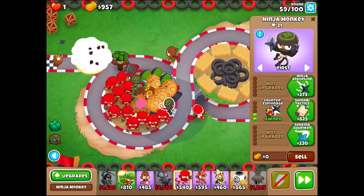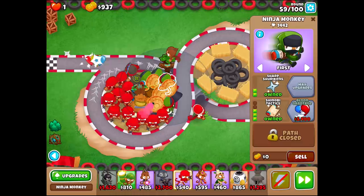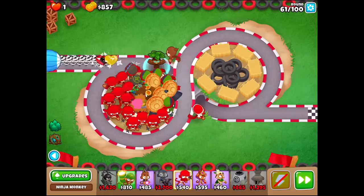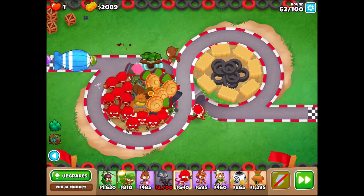We're going to go for a few more of these shinobi tactic ninjas — basically all the ones that are in range. With that we'll have ninjas with ninja discipline. Sharp shurikens is kind of one of those — you can get it if you want, but it's not necessary. There we go. Anyways, I think it's about time to start saving up some money here. I don't think the trees give you any money, which is kind of sad. I'm not even going to use the trees — I don't want to mess the game up at all.